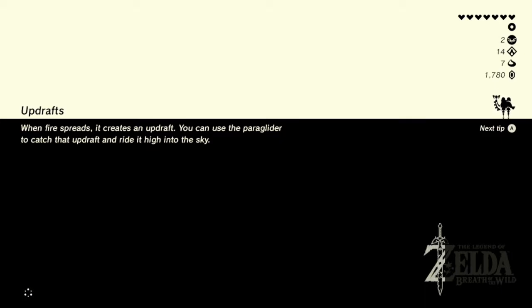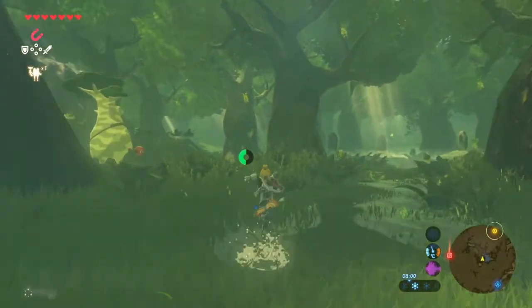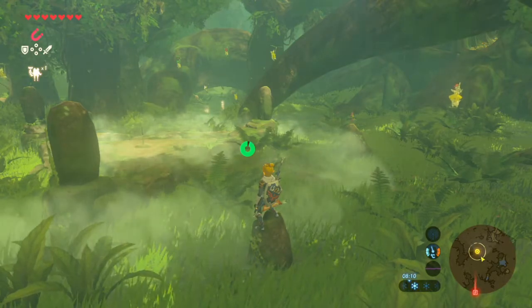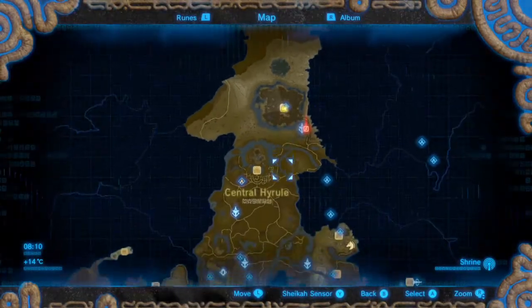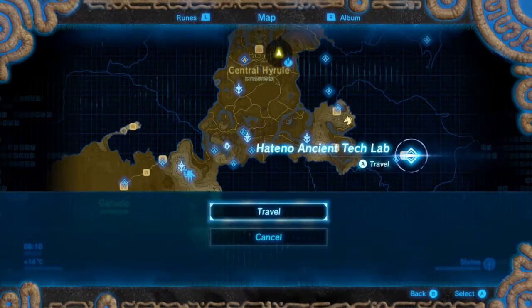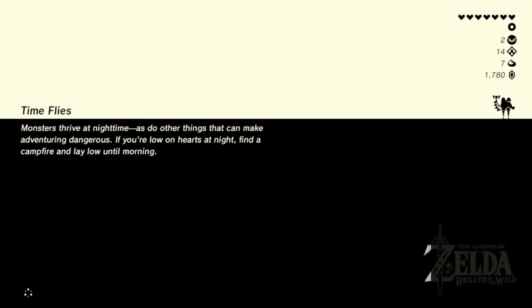I'm just trying to think of what to do now. Because obviously we can get the Master Sword, but we need like 13 hearts I think. I think we should start unlocking some of the map — we've got so much of the map to unlock. Let's go over here and try to get as many Korok seeds and any good stuff. Let's explore the place a bit. We definitely need some more hearts, and we really want to get that Master Sword because that could be OP for the end game.